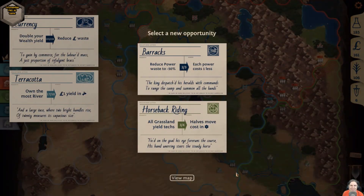Ozymandias is a 4X game pared down to the bare minimum, and it works like a charm. Time and space are each divided strictly — or you could say discretely — into parts: time into turns, space into tiles.